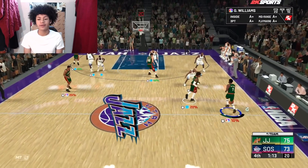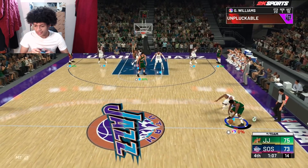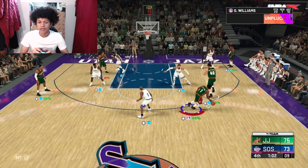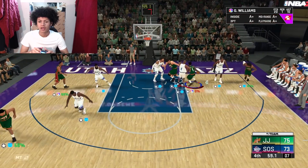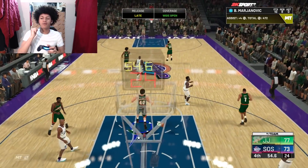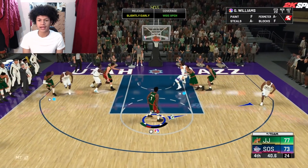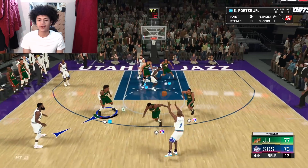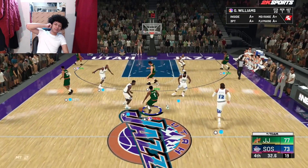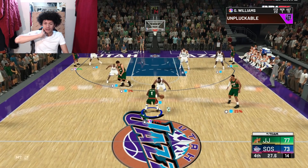We're up two with a minute left in the fourth quarter — this game has been very draining but my opponent has played very well, I'll give him credit. Good pick by Boban, attacking the paint — Gus to Boban, nice moving finish inside. We just need one stop. My opponent hits another tough shot — we grab the board, and that steal is going to be game. GG to this guy — he was really good. Just dribbling out the clock now, taking this W.